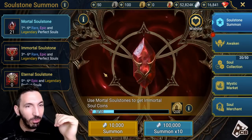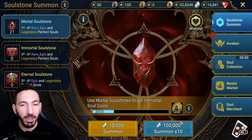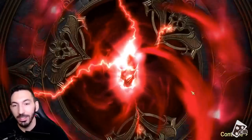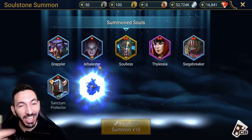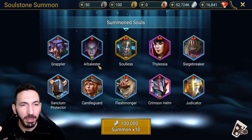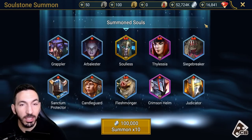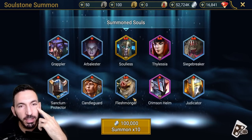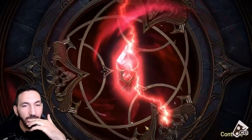Let's do a 10-pull here. I've got actually 21 now — that's actually a good amount, but that's only once a week after the hydra. Highly recommend doing hydra. Grappler — oh, legendary! We got Soulless! I actually use Soulless. Okay, Crimson Helm, Judicator — overall these are not great. Thilesia is all right. Soulless is a fantastic legendary so I will be giving him a big blessing boost. Let's do another 10 and see.